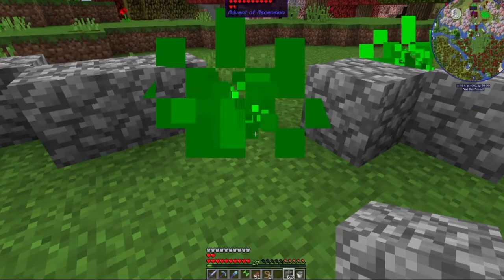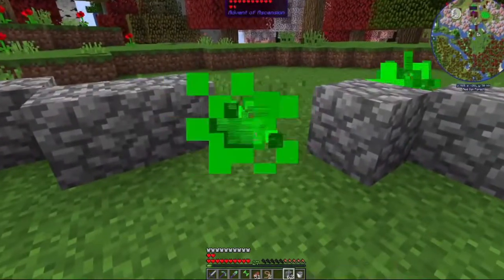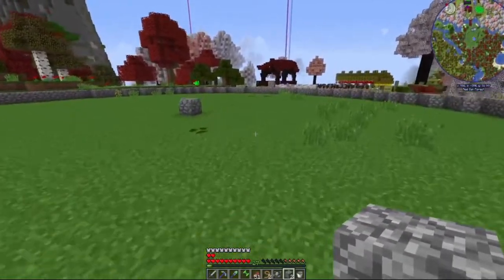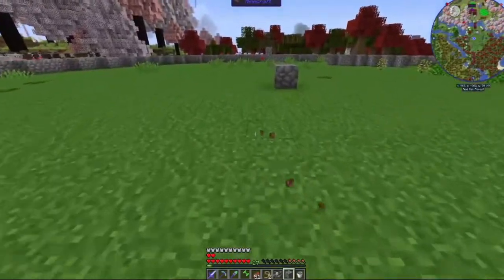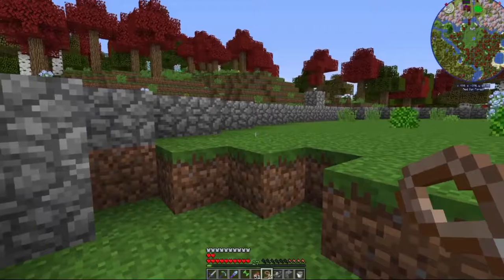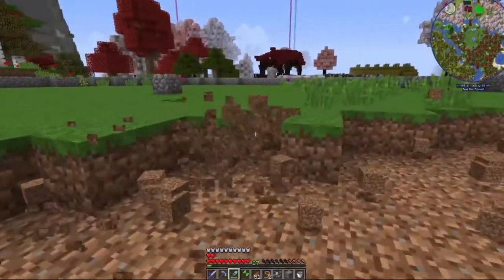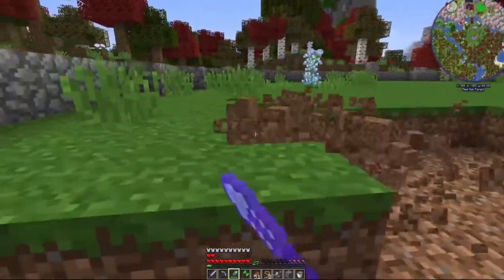Now we do the joy of making a circle which I absolutely love doing. Excuse me Mr. Pixen, can you please get out of the way? These pixens are really annoying me. There we go - we've got our circle which is huge. We need to dig out all of this, which I'm totally looking forward to. I've got an Efficiency 4 shovel which will make life so much easier. It's gonna take quite a while but it's gonna be fine.